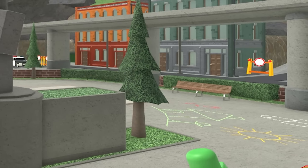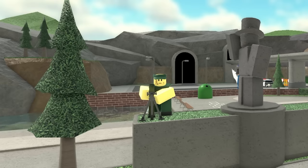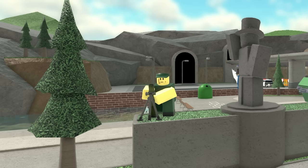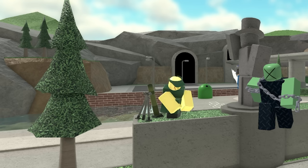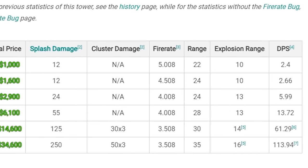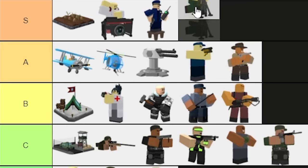Now, for another recently buffed tower: Mortar. This thing is one of, if not the best, crowd-control tower right now. Even on single targets, its damage is almost the same as two maxed Minigunners. How is that even balanced? Stats-wise, this is a definite S-tier tower.